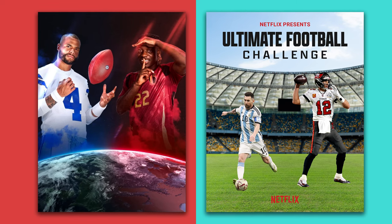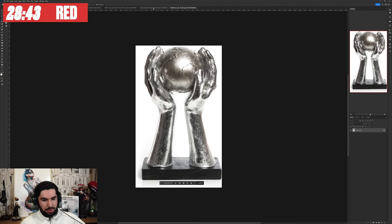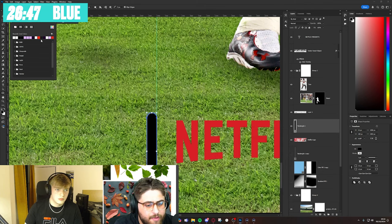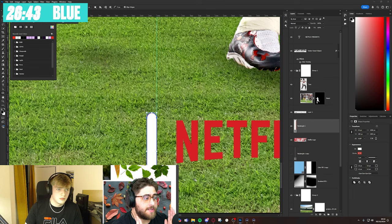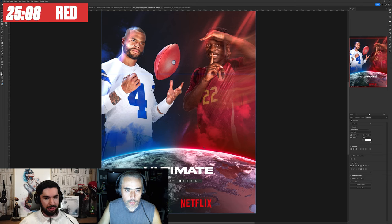Round one is done, it's time for round two. In round two, the second designer takes over the first designer's PSD. Again, the first 10 minutes they can communicate, but after that, it's solo. Three, two, one, let's get it. I just tried to put a starting point. You did awesome, man. I found all the assets and the font we're going to use. I was thinking of using a ghost effect between the players. Treat the logo as the focal point. We'll have the Netflix original series text, the title, and the date beside the Netflix logo. Then we'll add the trophy in the middle, and Cam will do his magic to connect everything together.